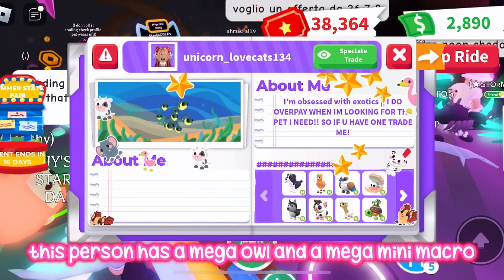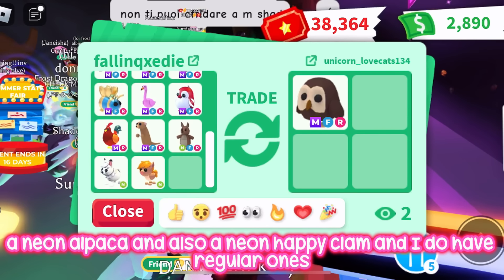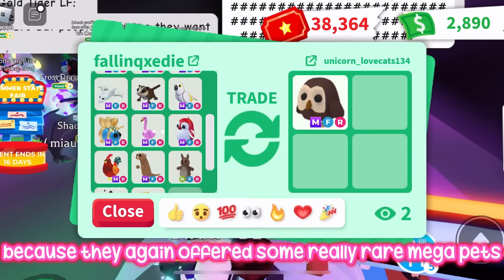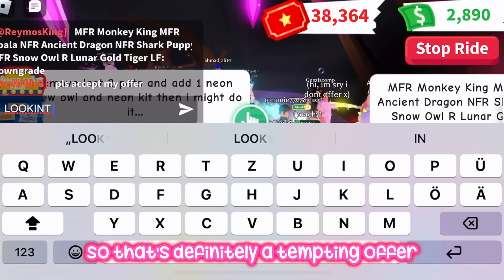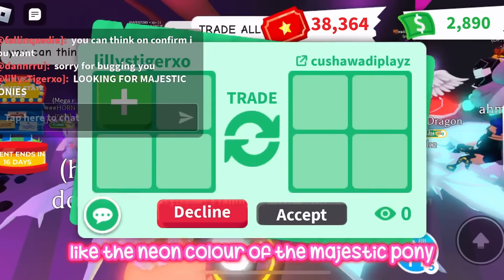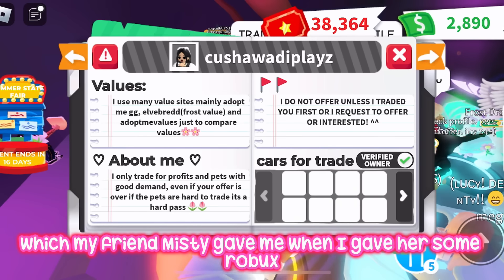A lot of people are really rich in here — this person has a mega owl and a mega mini mackerel, which are so rare. They're looking for a neon sheep, neon alpaca, and neon happy clam. They're getting offered mega pets for their mega owl, including a mega neon flamingo and mega legendaries — definitely a tempting offer. I'm going to put in the chat that I'm looking for majestic ponies because I'm obsessed with the neon color of the majestic pony. I want it so much.